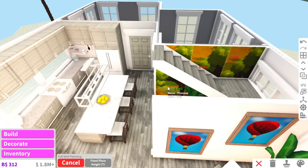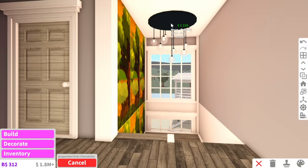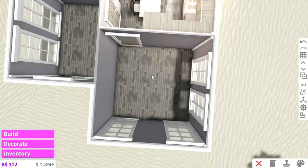The kitchen is all complete. I know it's super expensive, but I feel like the stairway can have custom made wallpaper, and the stairway also needs a nice fancy chandelier — I love chandeliers. Now we can move on to the next room, which is the bathroom.